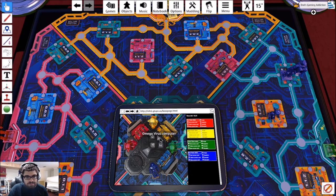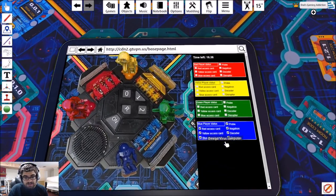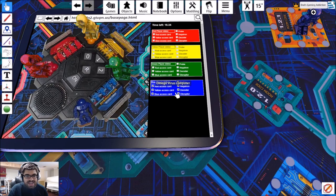The probe enters room 121 and finds the decoder. That's all three items — we've got everything we need according to our spreadsheet.